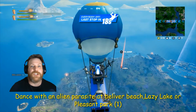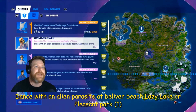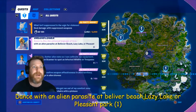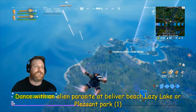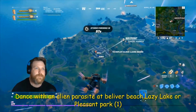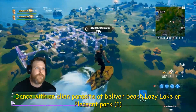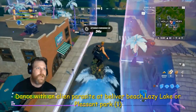It's stage two of three and it is Dance with an Alien Parasite at Believer Beach, Lazy Lake or Pleasant Park. My bus is going near Holly Hatchery so I'll go there and then make my way over to Believer Beach. The parasites are in the entrance here — just need one on your head like that.